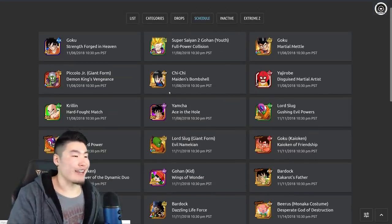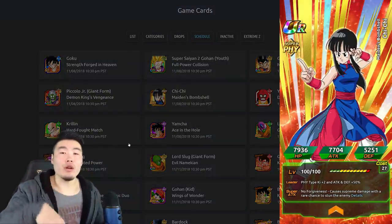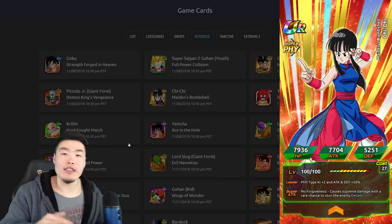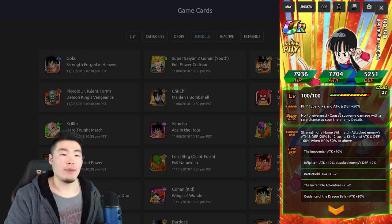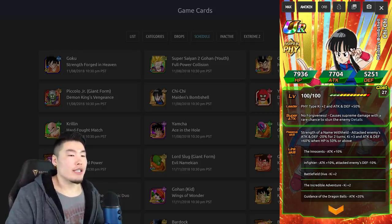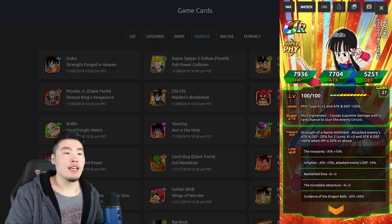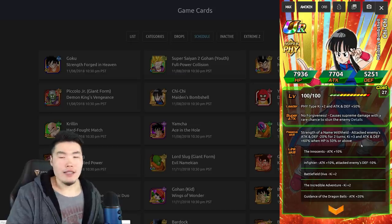This Chi-Chi is going to be the World Tournament reward for this World Tournament. If you guys place within the top 20,000, you'll get at least one copy of Chi-Chi, and obviously more copies as you progress higher in the rankings. Physical type, Ki plus 2, Attack and Defense plus 50%. Super attack — No Forgiveness — causes supreme damage with a rare chance to stun the enemy. Passive skill gives Attack and Defense minus 20% to enemies for 2 turns, Ki plus 3, and Attack and Defense plus 60% when HP is 50% or above. Not terrible, but not good either — very mediocre card.